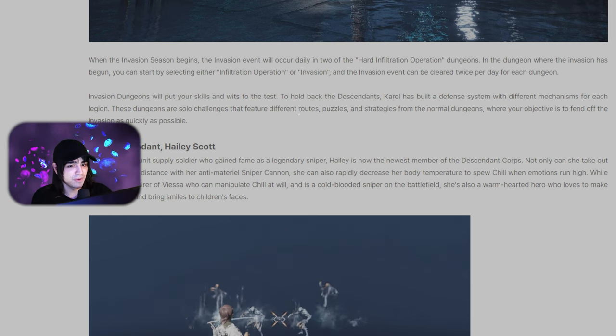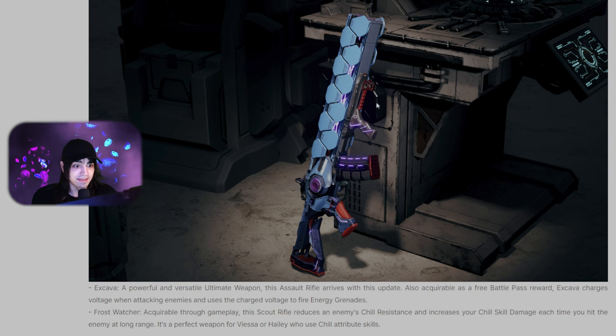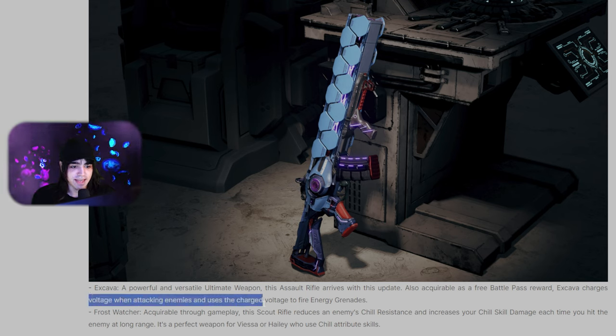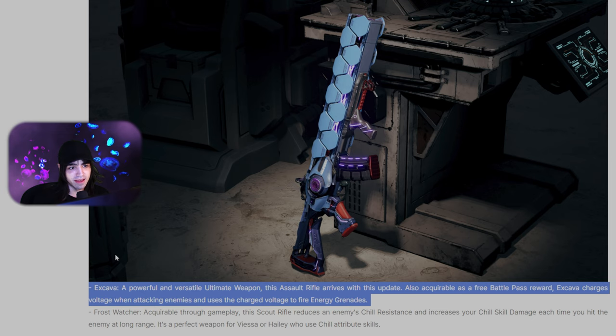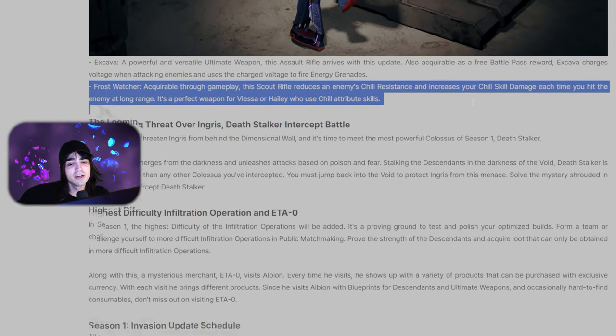We'll also be getting the Excava AR — a powerful and versatile ultimate weapon from the battle pass. It charges voltage when attacking enemies and uses that charge to fire energy grenades. That's two weapons in a row now playing into a 'use the weapon to fire off a perk' mechanic, reminding me of Destiny. Unless the fire rate is really high, I don't see the grenade perk mattering much for mob clearing — and it also has to compete with Thunder Cage, which causes explosions on every single kill. The grenades would need a really large blast radius or high damage to compete.